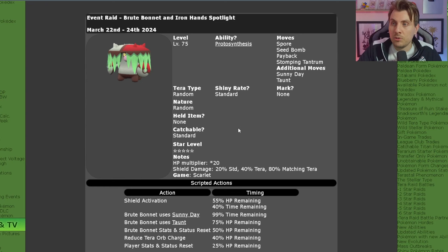Brute Bonnet is going to be a 5-star raid, level 75. Protosynthesis is its ability with the moves Spore, Seed Bomb, Payback, and Stomping Tantrum, with the additional moves Sunny Day and Taunt. It will not have any marks, but it will have the standard shiny rate so it can be shiny, just going to be very rare. It will also be a random Tera type when it appears on your map.